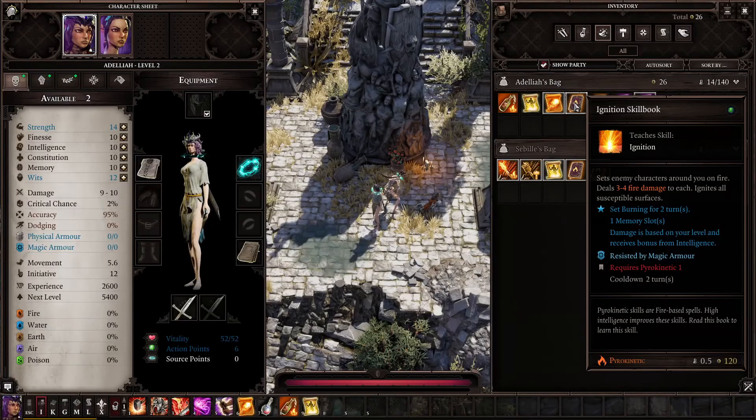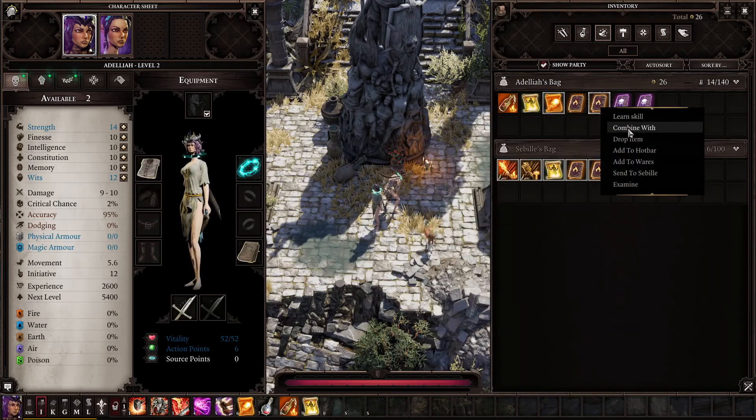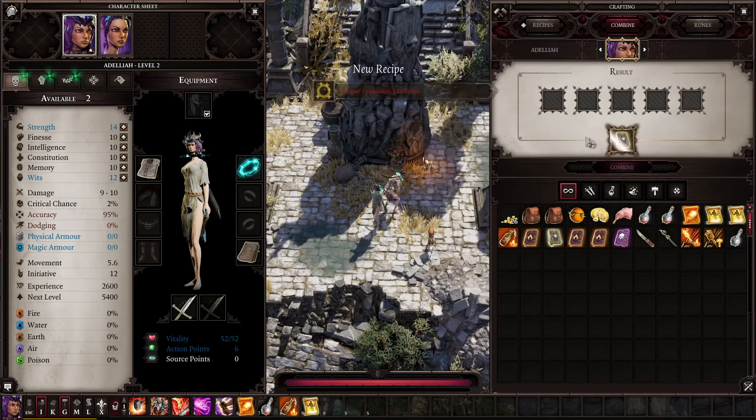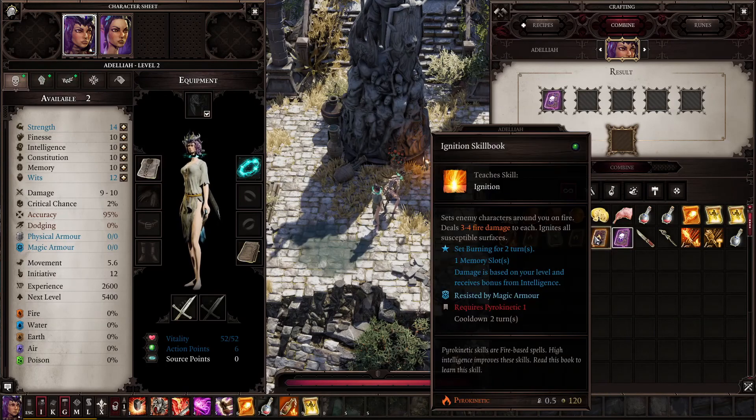Just walk back to the beach. Now if you take any of your pyro books and combine them with the necromancer book — right-click, combine with pyro — bloodsucker, and look, we have corpse explosion already. You can do it again.